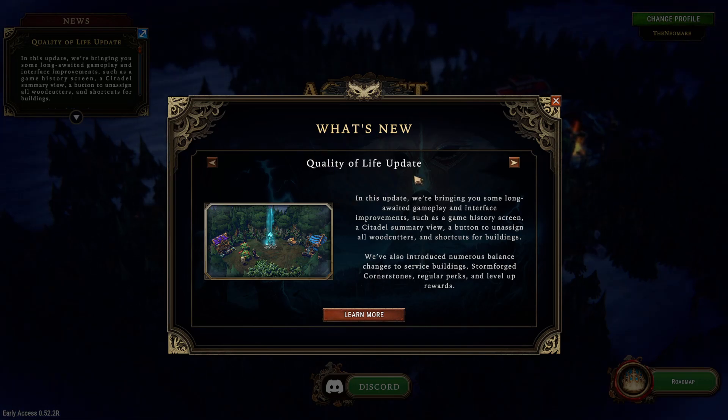So what's new? Quality of life update. In this update they're bringing some long-awaited gameplay and interface improvements such as a game history screen, a citadel summary view, a button to unassign all woodcutters, and shortcuts for buildings. They've also introduced numerous balance changes to service buildings, stormforged cornerstones, regular perks, and level-up rewards. I still didn't get a chance to read about the stormforged cornerstones — I probably should.